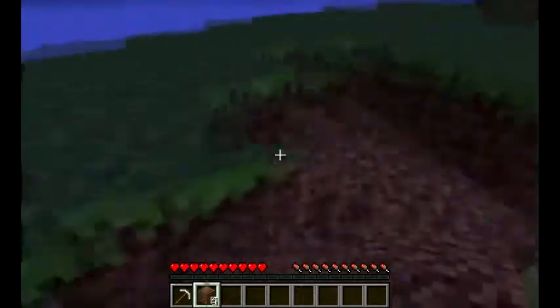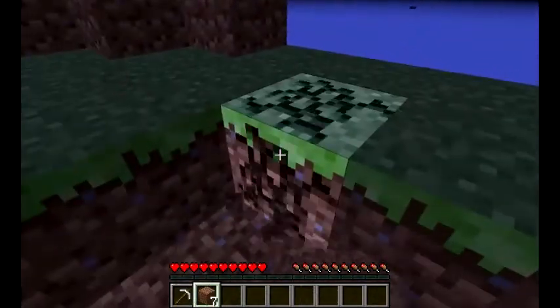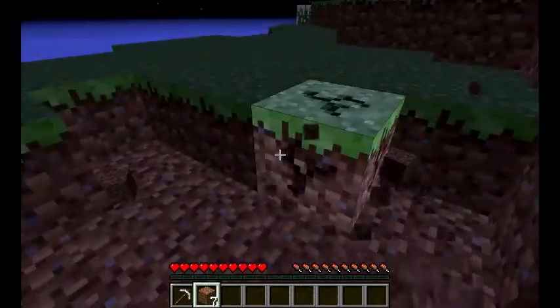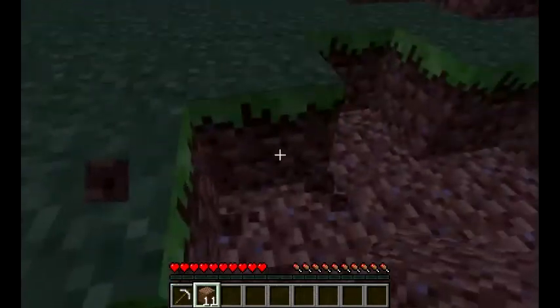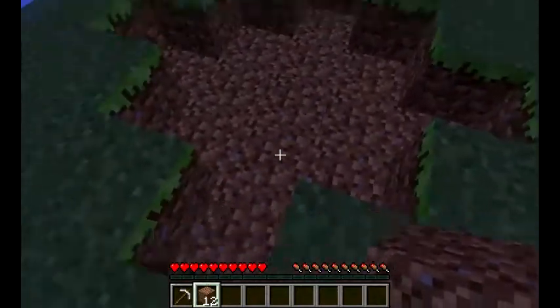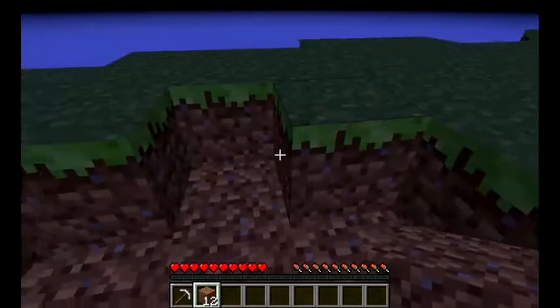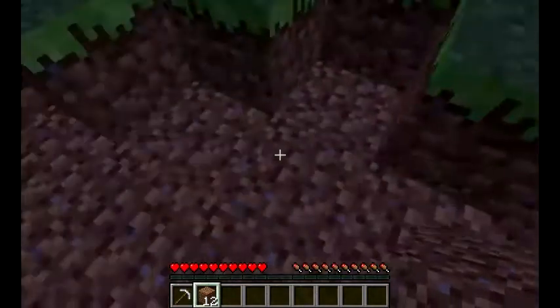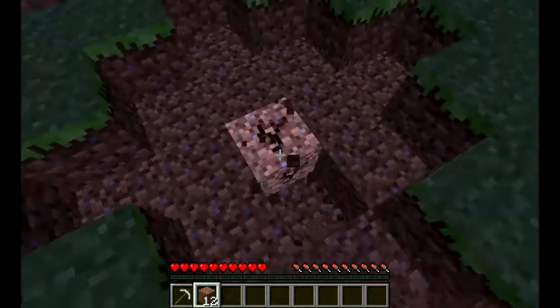So apparently, if you dig blocks like this and you form this little star thing — there's one middle spot, and then two around it, two out, and then one out sideways.